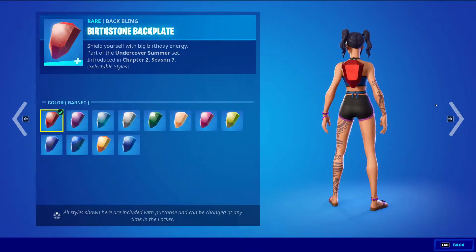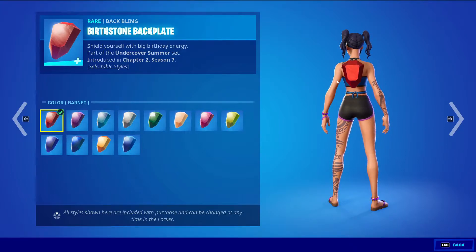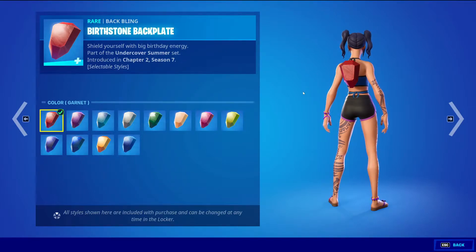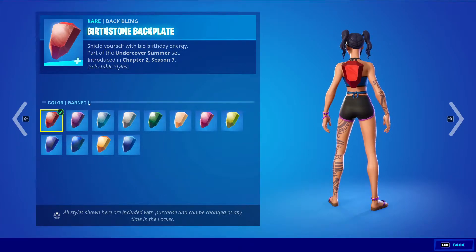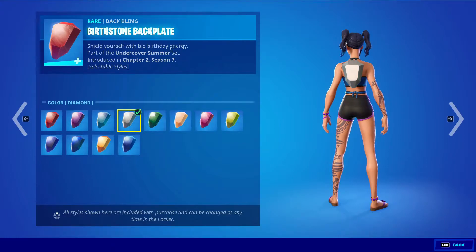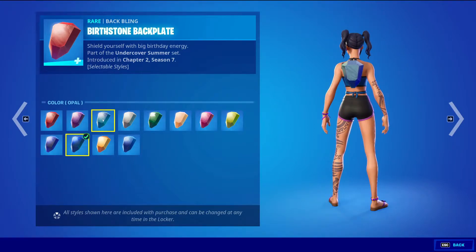She has the Birthstone Backplate — Rare back bling, 400 V-Bucks. This back bling has 12 styles, which I think is the most styles for a single back bling, except for the superhero case. The 12 styles are: default colors, gradient, garnet, amethyst, aquamarine, diamond, emerald, pearl, ruby, peridot, sapphire, opal, topaz, and turquoise.